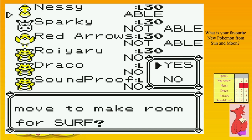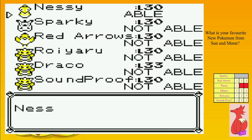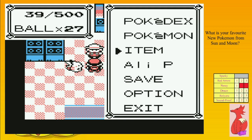I do Surf on Nessie just because it'll be a bit more powerful move. When Nessie levels up and we get to the Fire Gym, we'll see how we go from there.